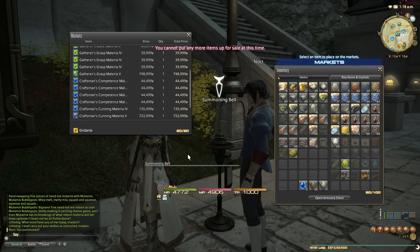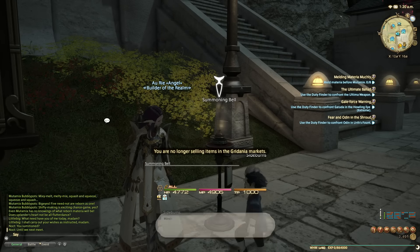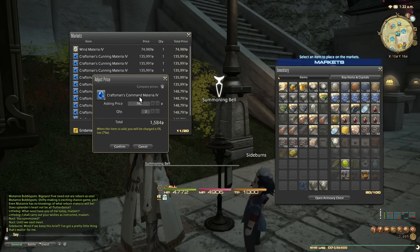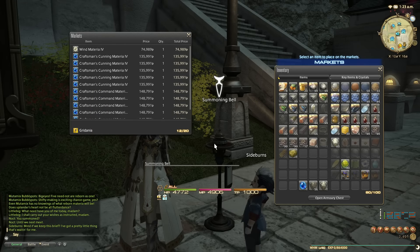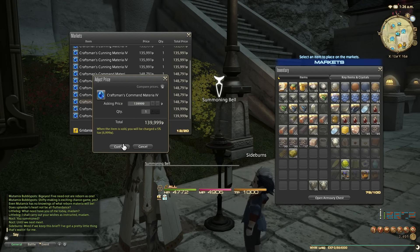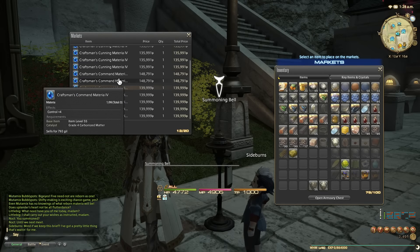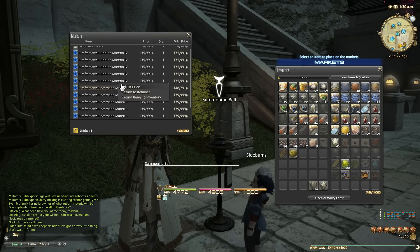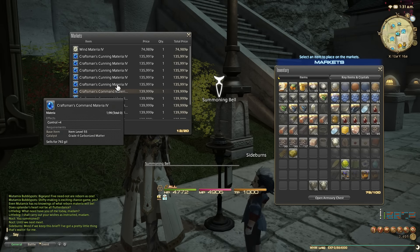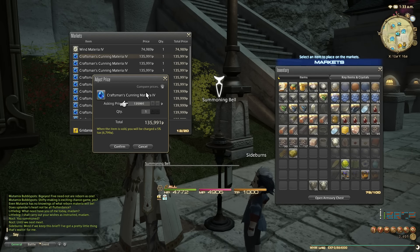Craftsmanship sixes are 140k each, five of them is 700k total. Listing at 139,999 — undercut by one gil. It's coming to the end of the weekend, so some of these may take a week to sell; best time on this server is the weekend. I'll check back and adjust prices every couple of days. These other materia I had on sale already have been undercut by 9k in just an hour, so adjusting those too.